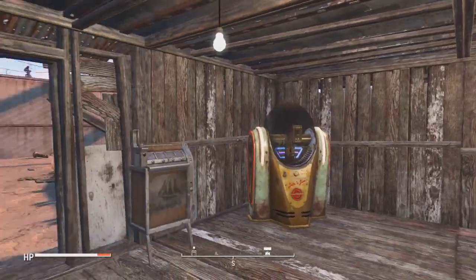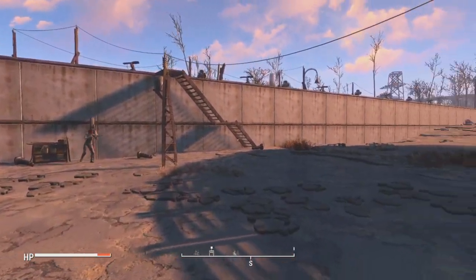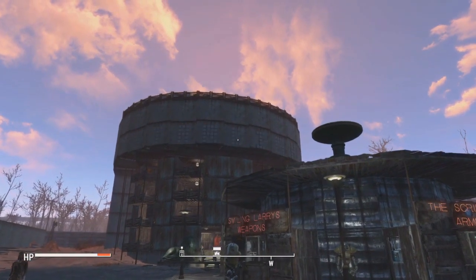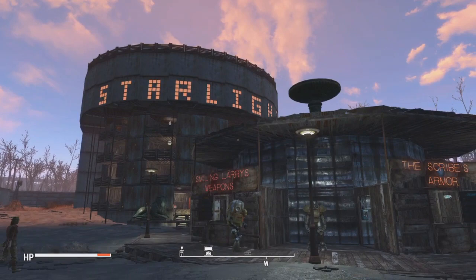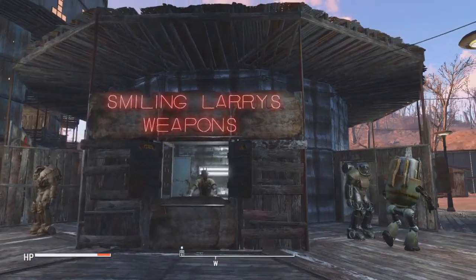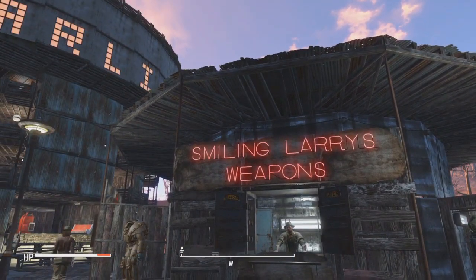We're gonna come out here now. He used to have a big structure running along that wall, but ever since he built that big beast of a building right there, he tore down all that structure so he could make room for other stuff. Let's take a look at this — I'll call it the vendor rotunda. There we go.